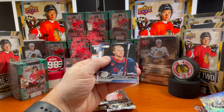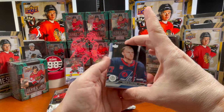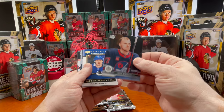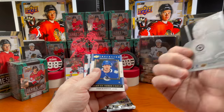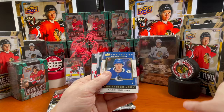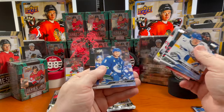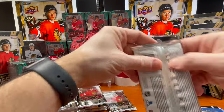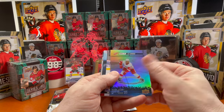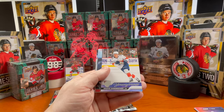There is another clear cut — this is the fourth of the case — and not the one I'm looking for, but Nikolai Ehlers. Cool card; I've got a bunch of his base in this case as well. Aiden McDonough for the honor roll superstar, and same pack had one clear and one not — so base there.